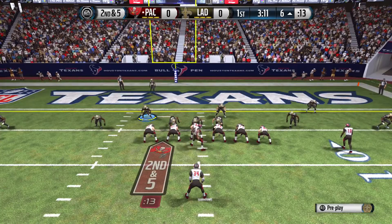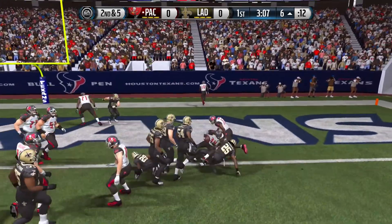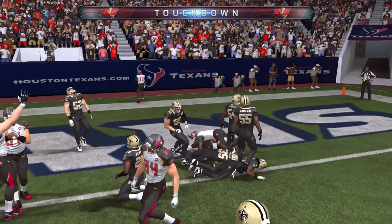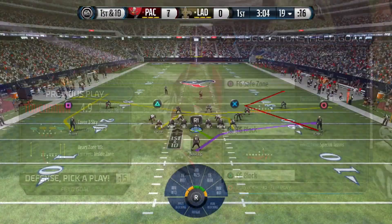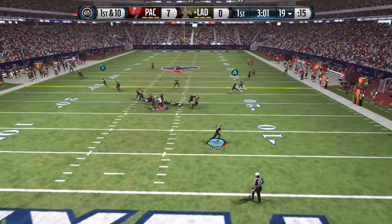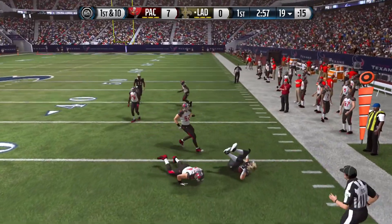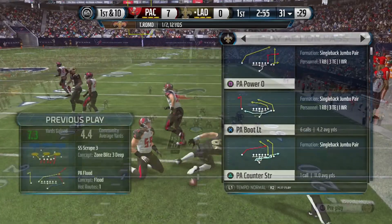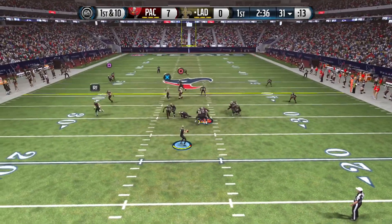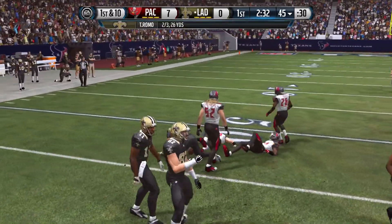I gotta trust the defense to get a stop, and this is a new defense. He's just gonna run it up the middle — look at this, Bo Jackson just shrugging off tackles. Is that the free one or the 99 version? Let's go with the play action, not run the ball. Jason Morrow should be open — actually, let's look at that Kelsey, whoa, that could have been an interception.